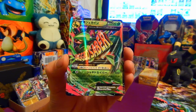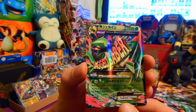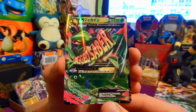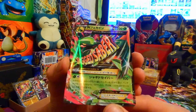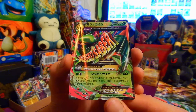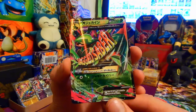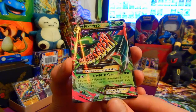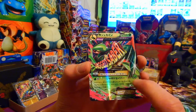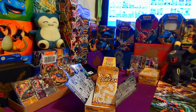Mega Sceptile EX — loving the color scheme of that card. I think even the Mega EX and EX Japanese cards have such a more consistent shine and holo throughout the whole card, as opposed to the English cards where you tend to have a bit of a matte-looking colour on the bottom portion. But yeah, awesome.